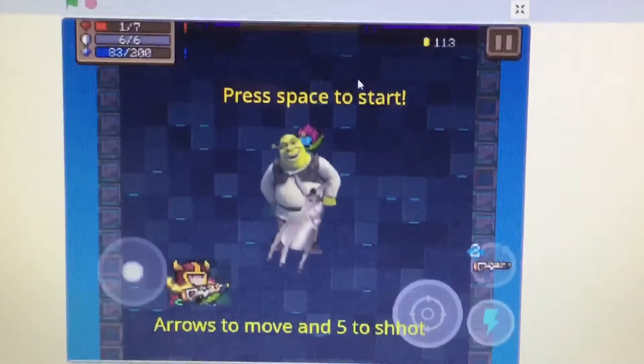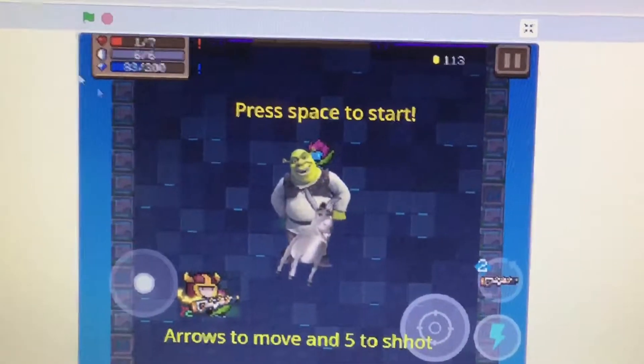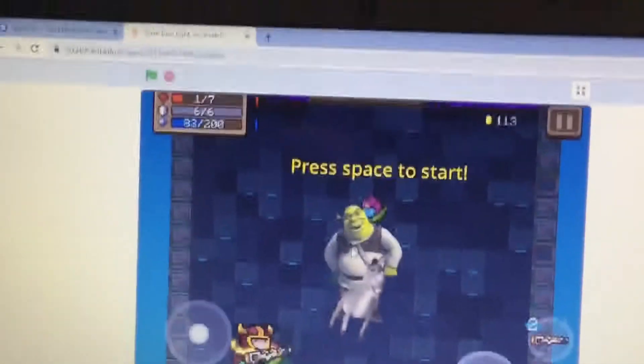So you press space to start, and you use the arrow keys to move and 5 to shoot. So if Shrek hits you, you lose a health, and then if you hit Shrek with a bullet, he loses health.